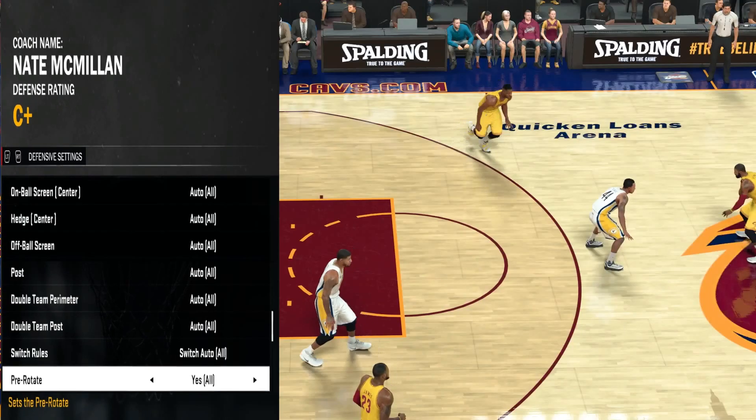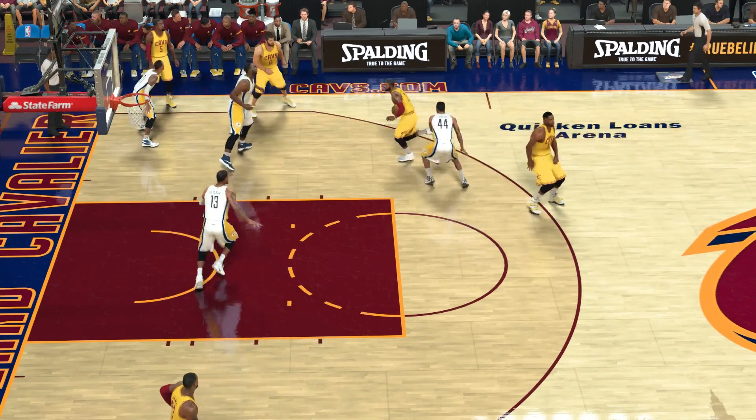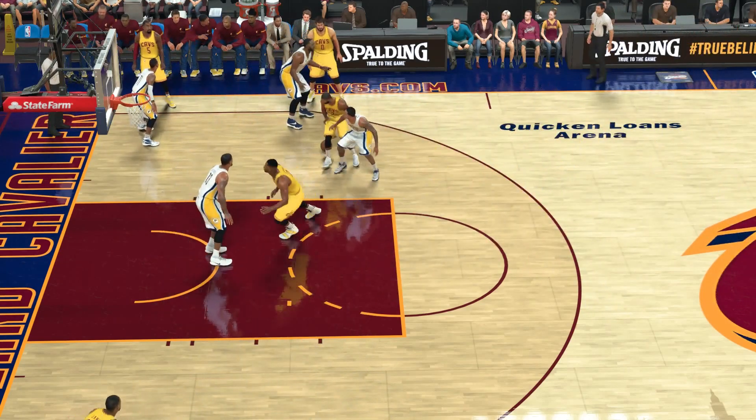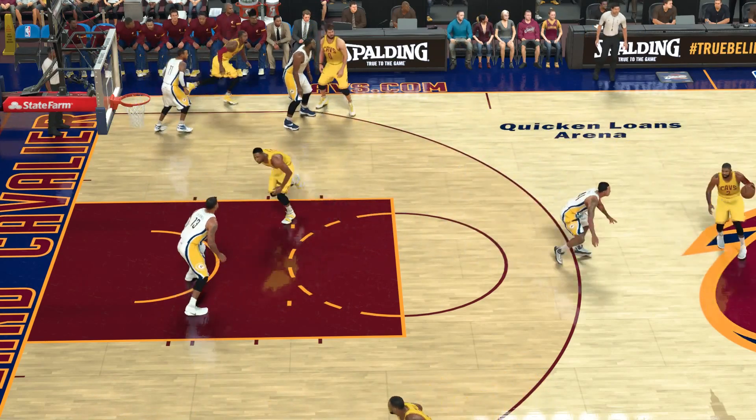And now for the one that everyone has a problem understanding: Pre-Rotate. Basically, the only person I put Pre-Rotate on for is LeBron James, and Paul George is guarding LeBron James. So look and see what Paul George does on this play. Thompson sets a pick on Kyrie — Paul George picks up Kyrie, then goes back and picks up Thompson. He stays with Thompson, goes back to LeBron, comes back to Thompson.